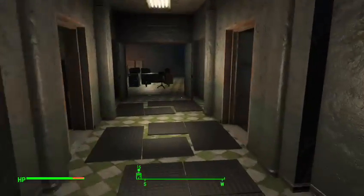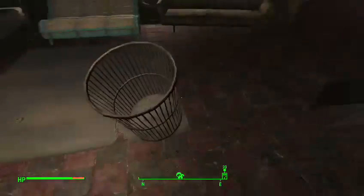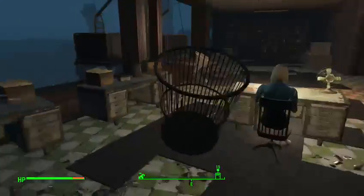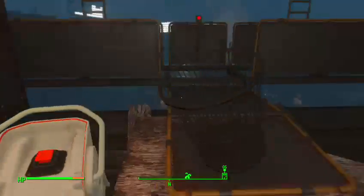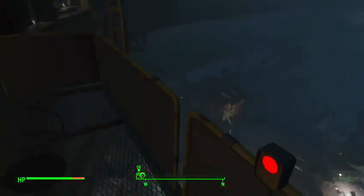What you're going to do is come up the elevator lift on Diamond City, go to the mayor's office or mayor's room, come in here, and grab this trash can. You're basically going to go all the way back down and then head to the area where it starts.